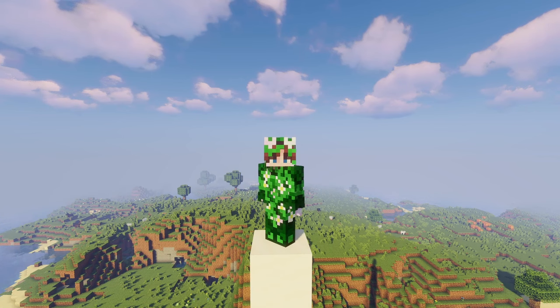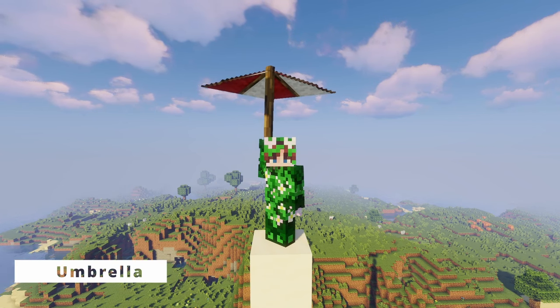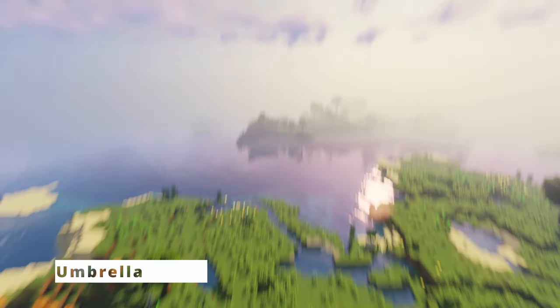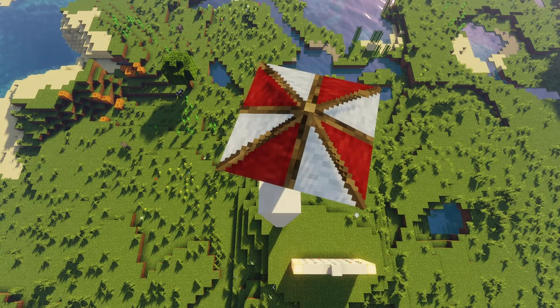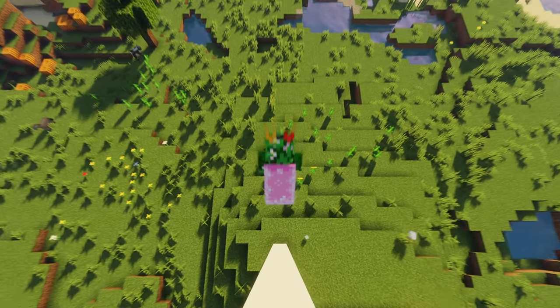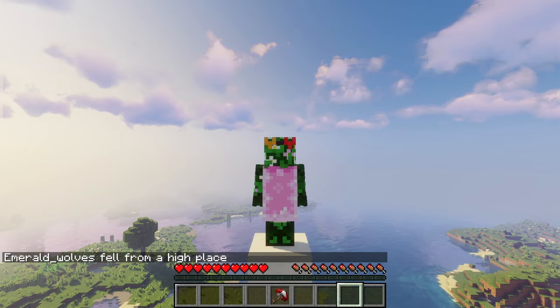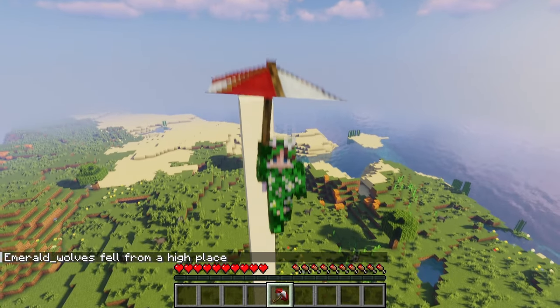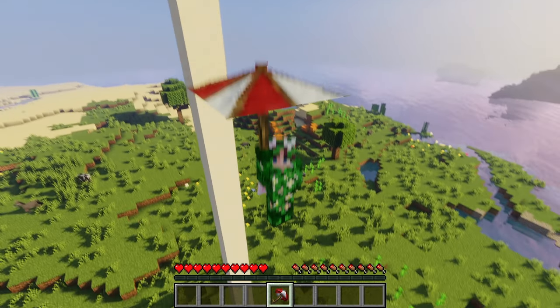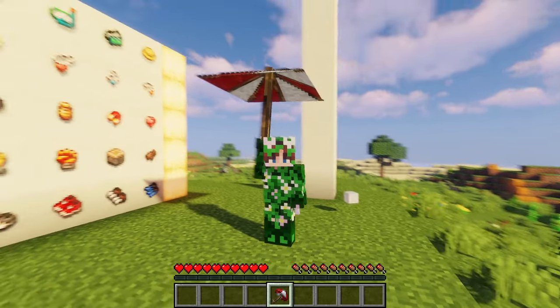Now that we've gone over the structure that the Artifacts mod adds, we can start looking at some of the artifacts, starting with the umbrella. The umbrella is super useful because as you can see I am high up in the air right now, and if I wasn't holding the umbrella I'd just fall to my death. But if I am holding the umbrella — a little Mary Poppins moment — I just slowly fall down and don't take any damage, so it's a super useful artifact to find if you're lucky enough to get it.